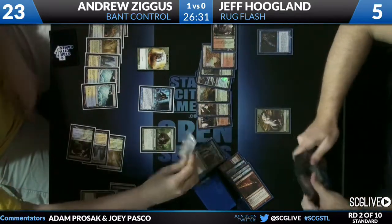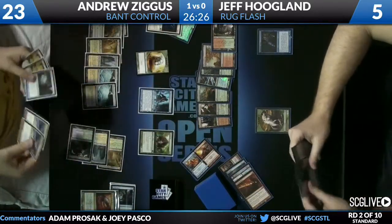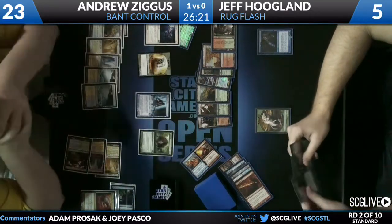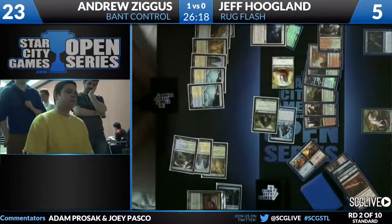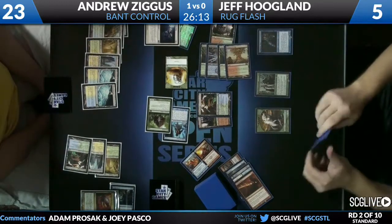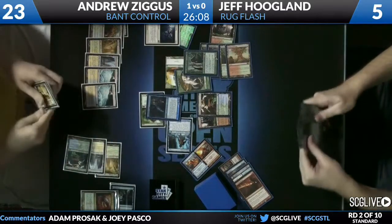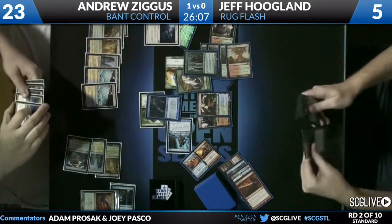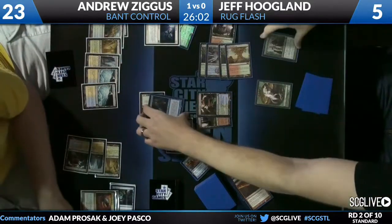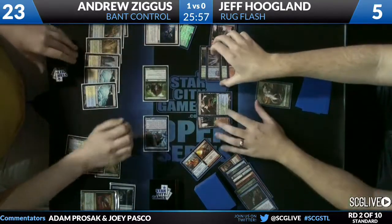Jeff passes back. Andrew casts an Oblivion Ring on his turn dealing with Yeva. Jeff does have four copies of Yeva — he says it's so good that people try to kill it, so he wants another copy. And here comes another copy. Andrew declares all his guys as attackers. Yeva comes down, Snapcaster gets in front of Thragtusk, Yeva and the Wolf come down to deal with the worm token. Jeff takes zero damage — well, one from the Augur of Bolas.